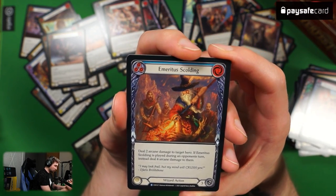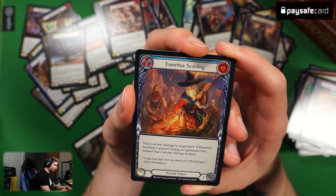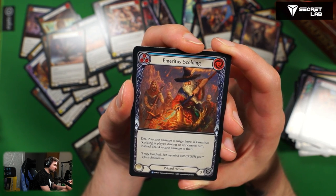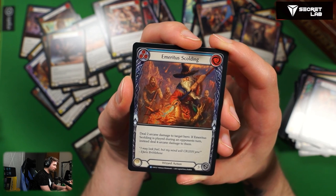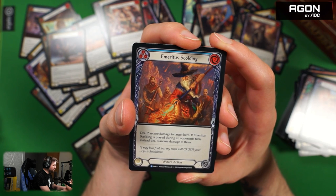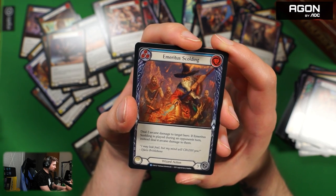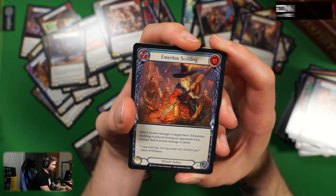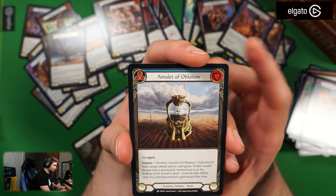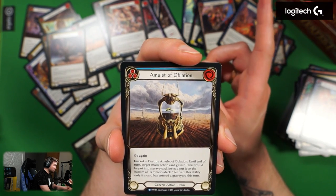Ameritose Scolding — two cost, blue. Deal two arcane damage to target hero. If Ameritose Scolding is played during an opponent's turn, instead deal four arcane damage. For two cost blue that's a good deal — a possibility of dealing four damage for two cost already feels good. This might be pretty nice.